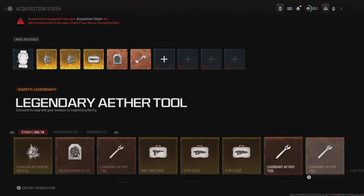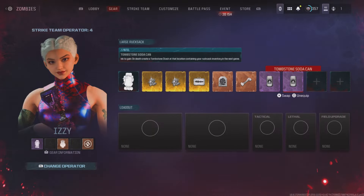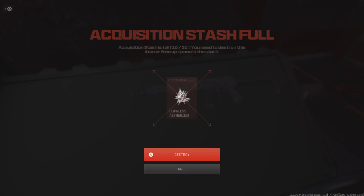To fix this problem, I'll need to remove the two glitched items from my stash — but the hard part is finding the items. I knew it was my tombstone perk causing my issue, so once I removed both of them from my stash, my stash limit went back to 10 out of 10.